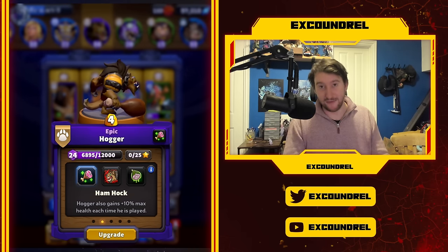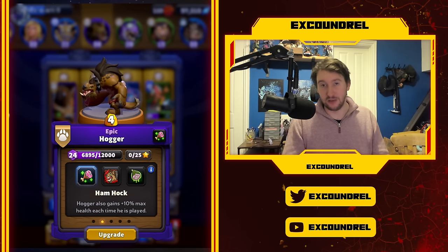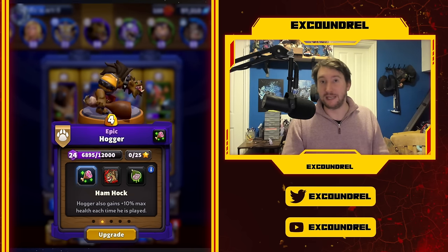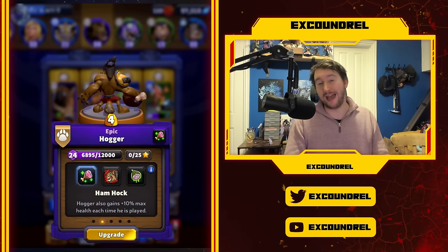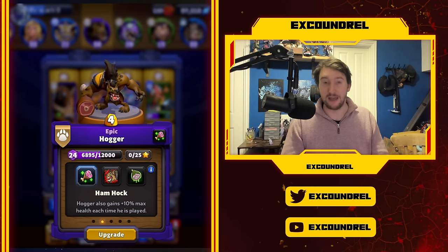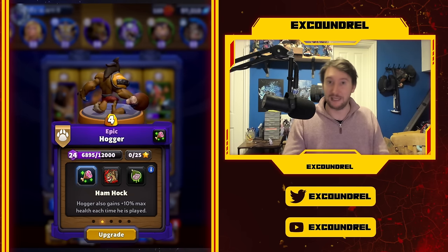The next talent is Hogger with Ham Hock. There's something to say about Fatal Frenzy and Spoiled Meat, but neither comes close to Ham Hock. Hogger is a cycle unit, and gaining 10 max health every time he's played - which I assume is compounding - is absolutely fantastic. It plays exactly into his playstyle, makes him tankier as he goes, and if you don't already know, he also gains attack speed and movement speed every time he's played. This talent is necessary to make Hogger work.